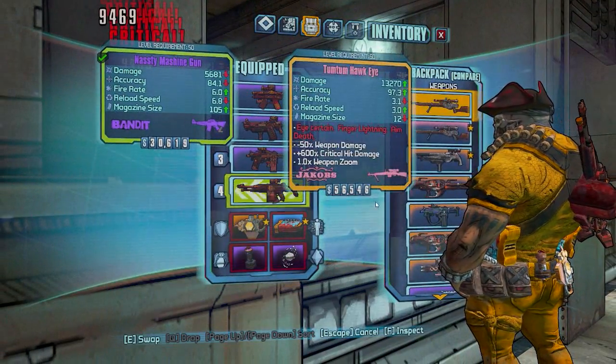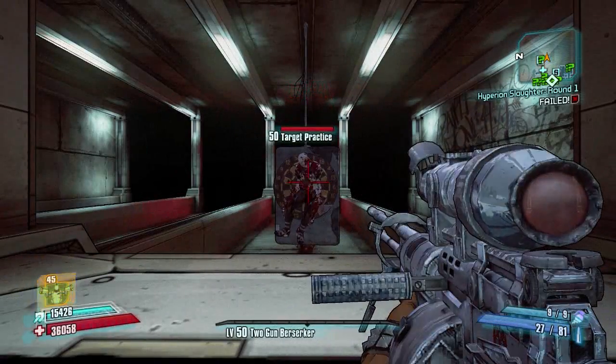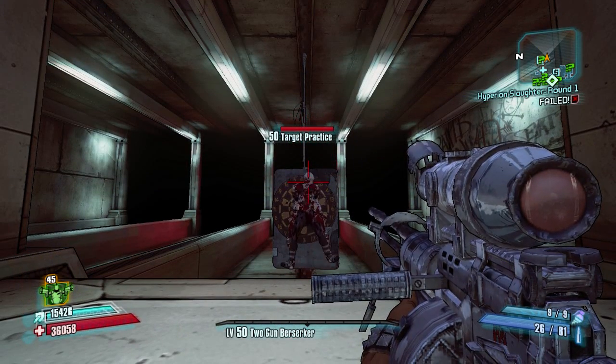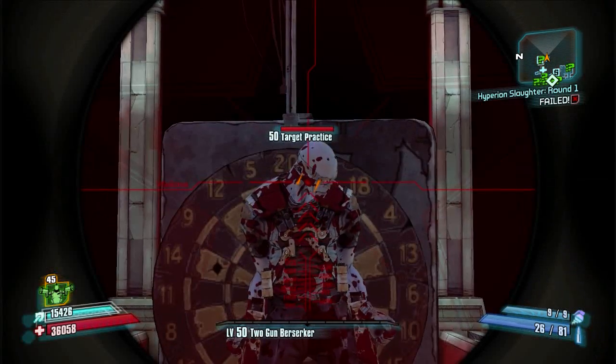Now for sniper rifles — sniper rifles also get a times two multiplier but will also get a 100% base bonus. Base bonus multiplies with the critical hit, turning this from times two into times four.